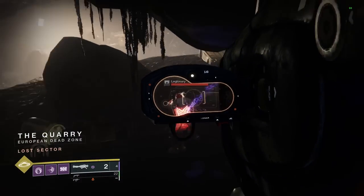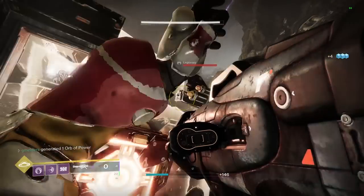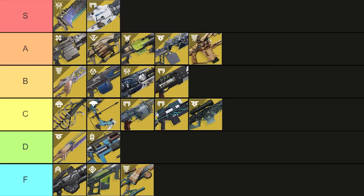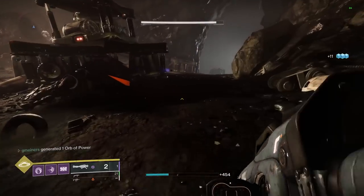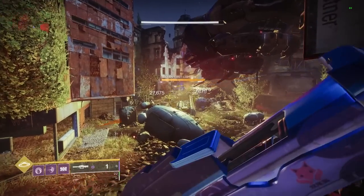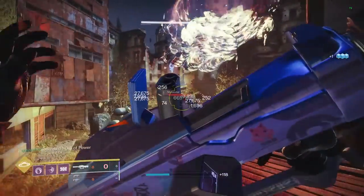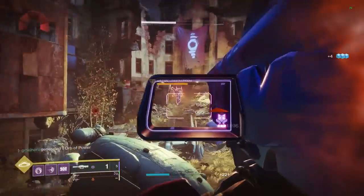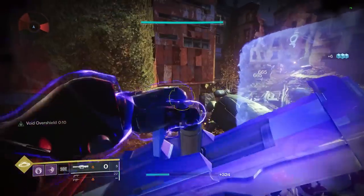Finally we're on to exotic rockets to end our list. There's a bunch of these so let's knock out the bad ones. Truth is D tier — the tracking and mag size are great but not worth the exotic or rocket slot. Two-tailed Fox is also D tier. I've never found this weapon useful, but if it got some weakening and ignition perks built in for the Void and Solar rockets it could be pretty good. For now it still sucks.